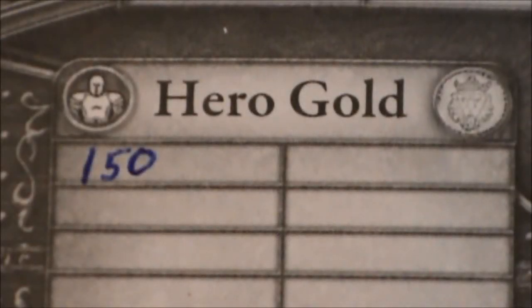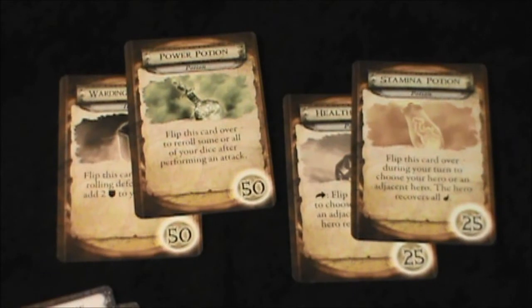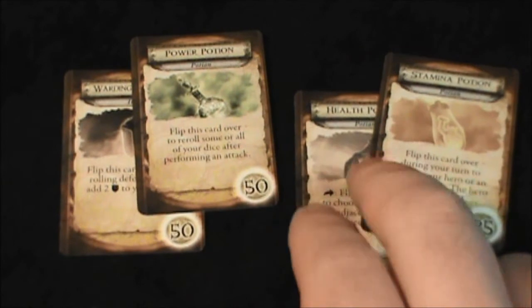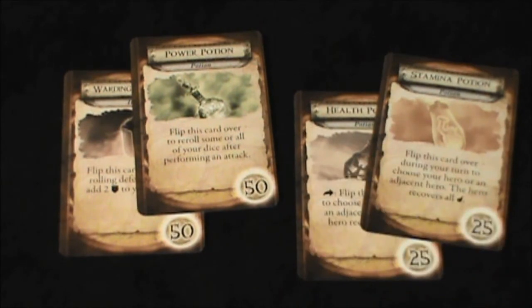Well hello everyone. I've been reading your posts on Facebook, and instead of starting with 150 gold, I understand that you guys have decided to sell some of your starting equipment to boost that amount quite a bit. Just a quick recap: the 150 gold came from the items that were collected during the first introductory adventure. But now I understand that three different heroes would like to sell some stuff. Let's take a look at that.